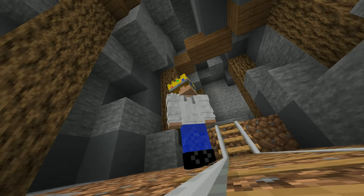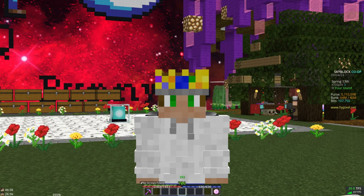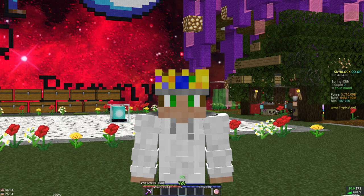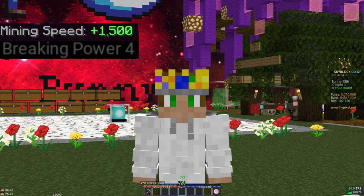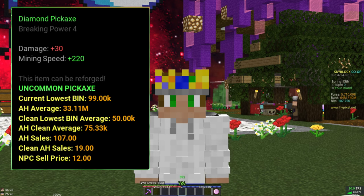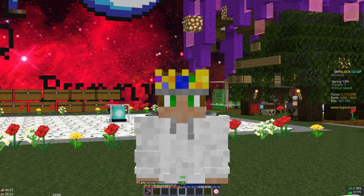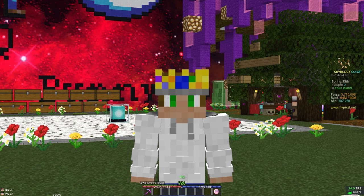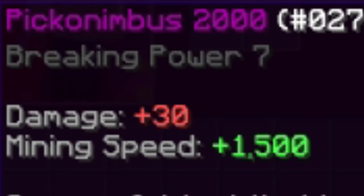When you get to the Crystal Hollows, you'll be breaking the hard stone that fills up the majority of it. In order to break this, you'll need anything that can get you to a total of 1500 mining speed and a breaking power of 4 at minimum. Any pickaxe that is pretty much a diamond pickaxe or better will give you 4 breaking power at least. If you can't get 1500 mining speed through any means, you can buy a Pico Nimbus — they come with a mining speed of 1500 and a breaking power of 7 by default.